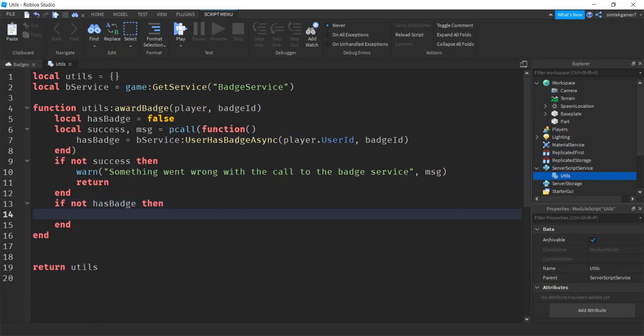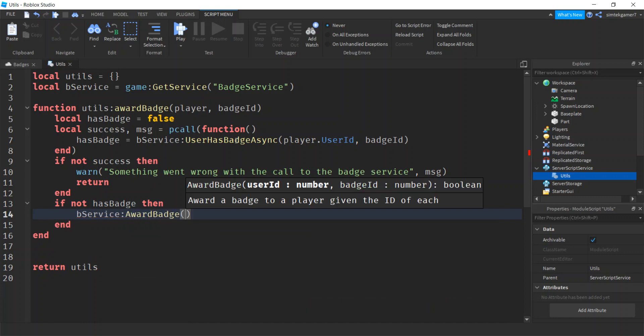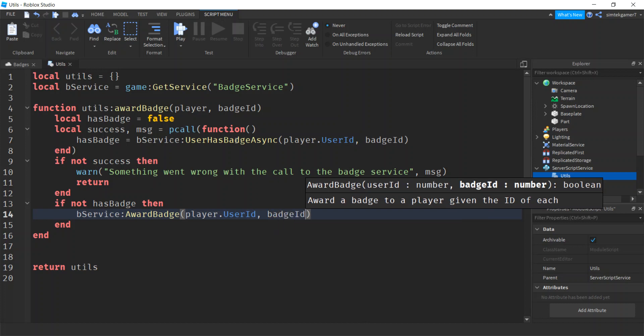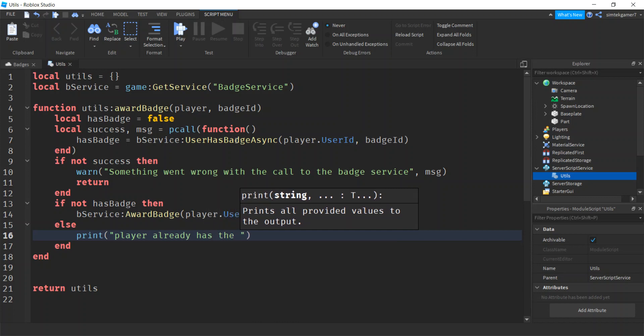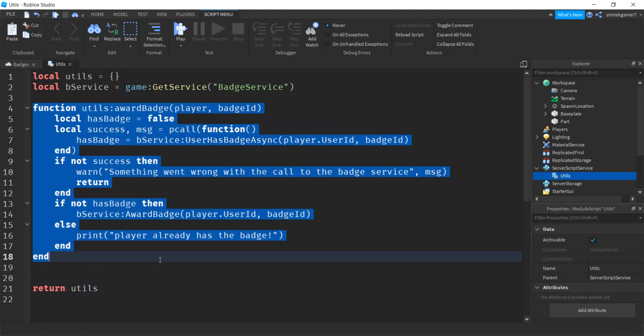If not hasBadge, we award it: bService:AwardBadge(player.UserId, badgeId). Otherwise, in the else branch, print that the player already has the badge. That completes the utils module — we'll call this AwardBadge function from wherever we want to award a badge.